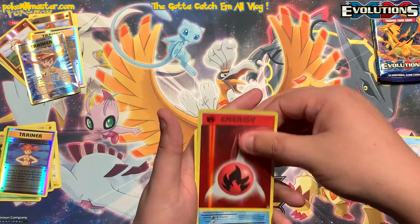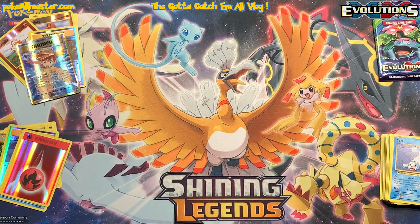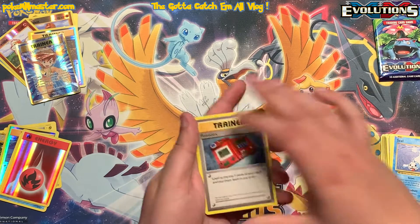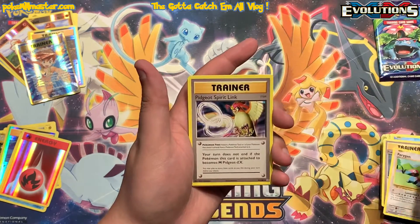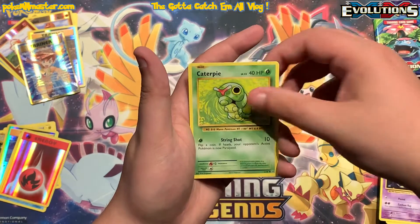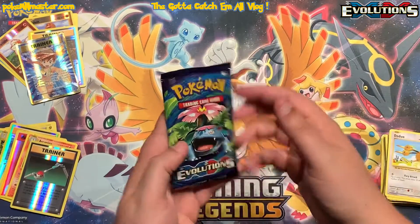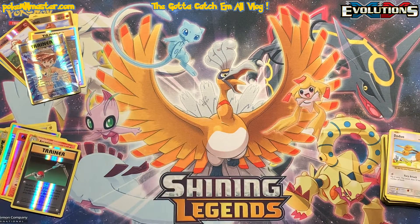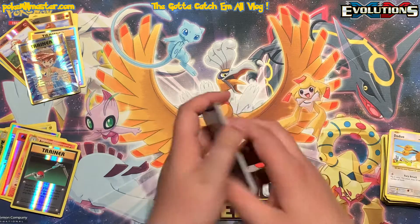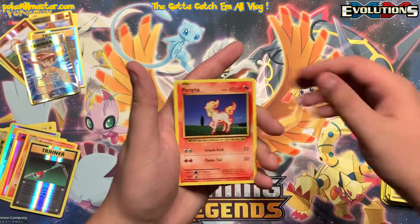Nope — reverse Flareon and a Starmie. Alright so we got Charizard and Venusaur artwork sets left. We've had some pretty decent luck pulling Charizards lately — Diglett, Drowzee, Caterpie, the duo, a reverse Marowak, and then an Arcanine. Last pack magic is needed — nope. Out of the eight Evolutions packs it looks like we got just one white and green code card, which is pretty typical. It is really hard to pull a white and green code card — the rare cards in this set are just super hard to pull.